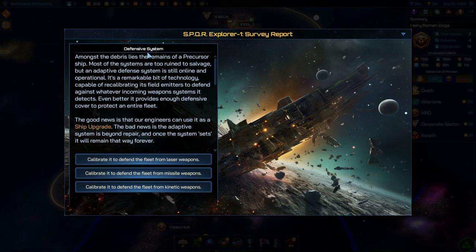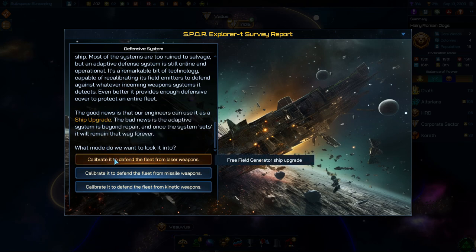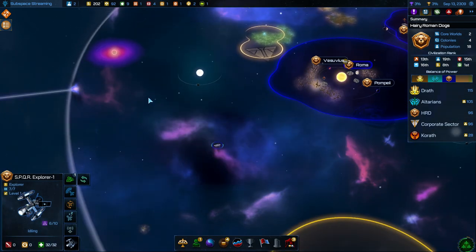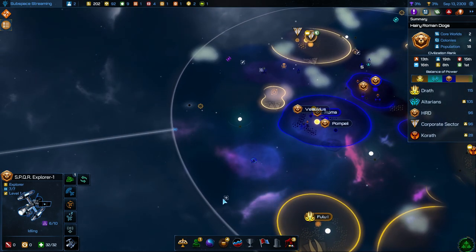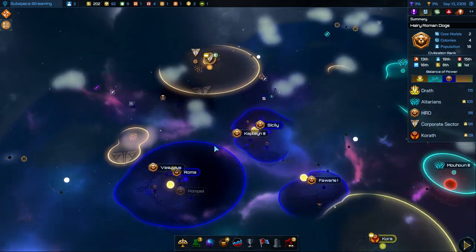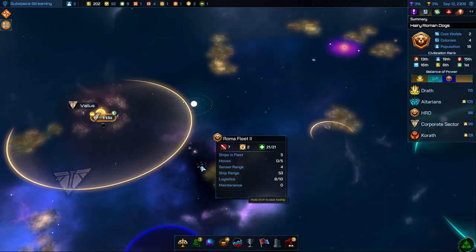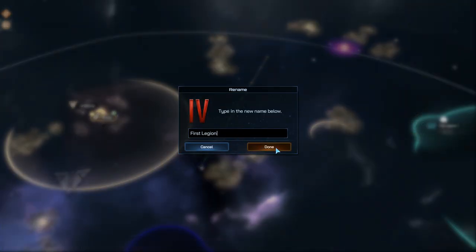The survey report here is a defensive system. We found something within a precursor ship and we have to decide what we want to do with it as a ship upgrade. We can get a free field generator to defend from laser weapons, defend from missile weapons with a free missile disruptor, or calibrate it to defend the fleet from kinetic weapons with a free integrity field ship upgrade. We'll do the laser weapon one. You see the AI use all combinations of different weapon types, so lasers do seem to be kind of common. And you see our Roma Fleet — which we need to rename. Maybe like First Legion or something like that — let's rename this, felt like we needed something a bit more unique.